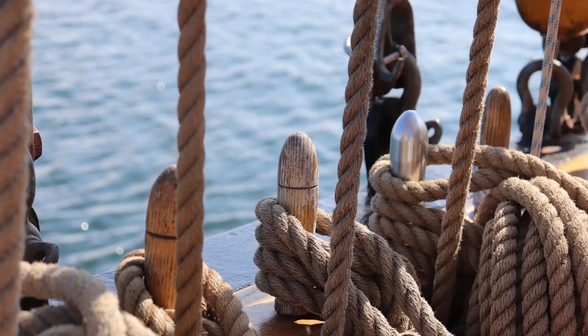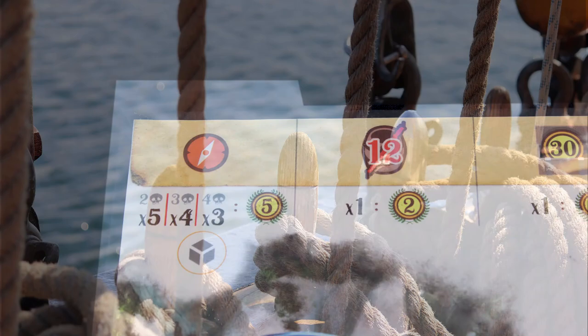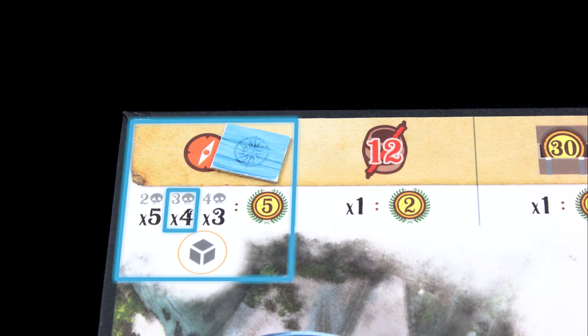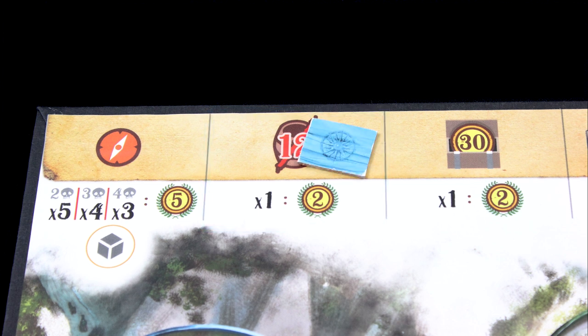Achievements! You'll earn the explorer achievement for exploring X different ocean tiles, where X depends on the number of players. To get the master merchant achievement, you have to cash in 12 barrels of cargo in one go. You can become a capitalist by stuffing 30 coins in your chest — the coins stay secret throughout the game, but you've got to show them once you reach 30.